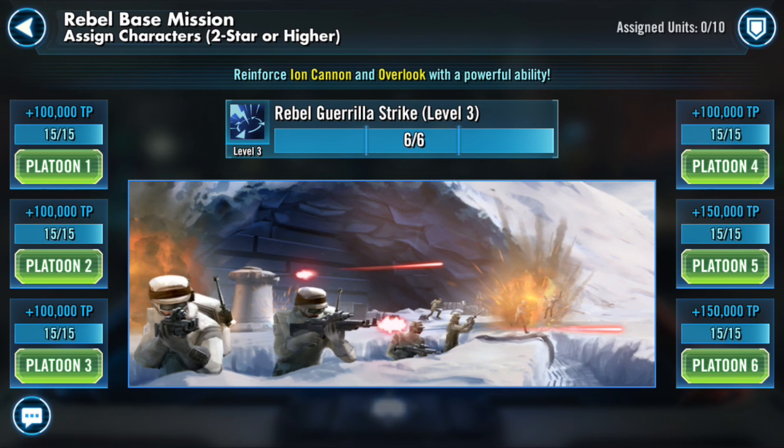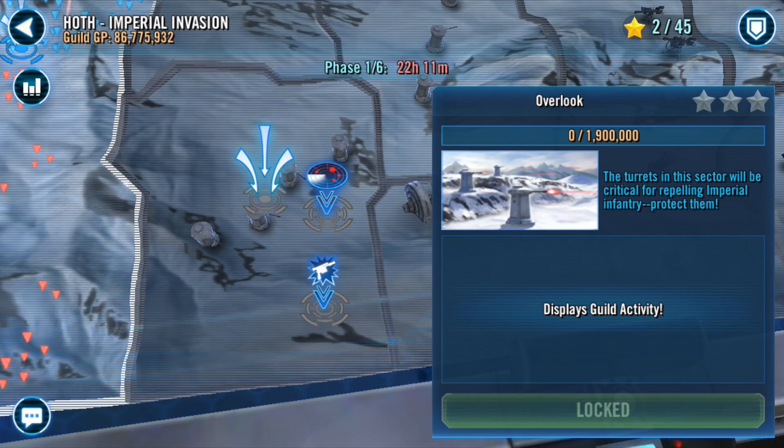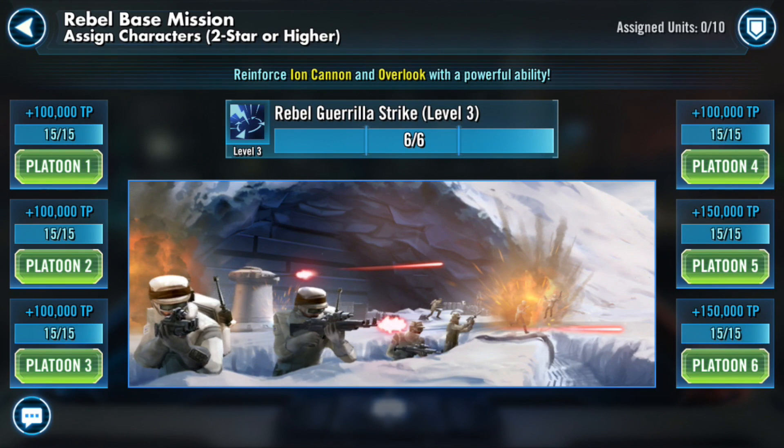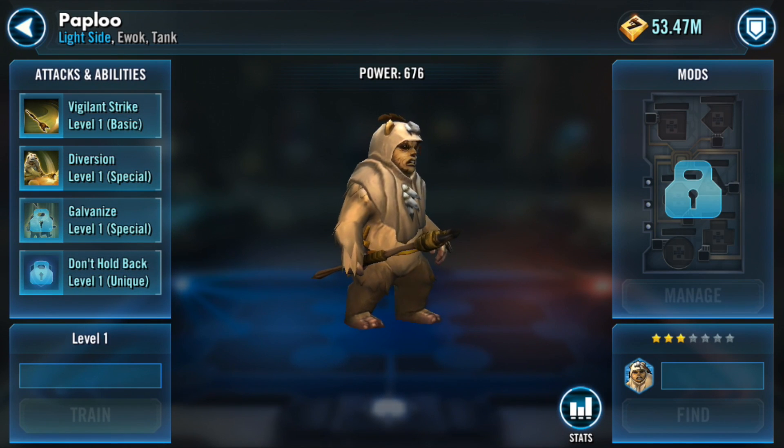Inside a platoon mission, platoons help you acquire special abilities that will help you in later phases. For example, here's phase two's Ion Cannon territory and phase two's Overlook territory. By completing the platoon mission in phase one, we'll get some special abilities in the next phase. That special ability is called Rebel Guerrilla Strike.